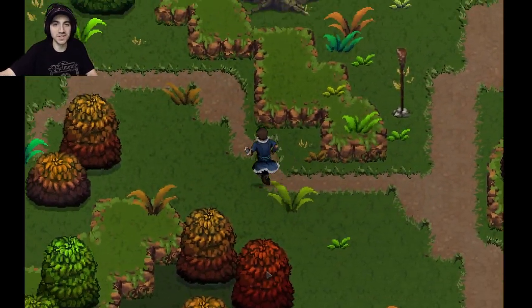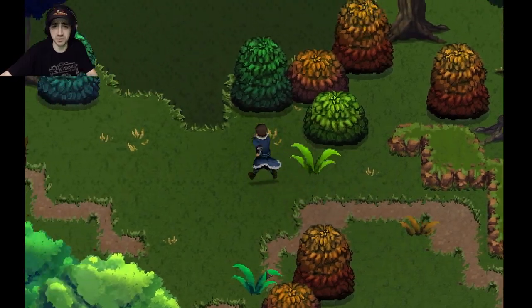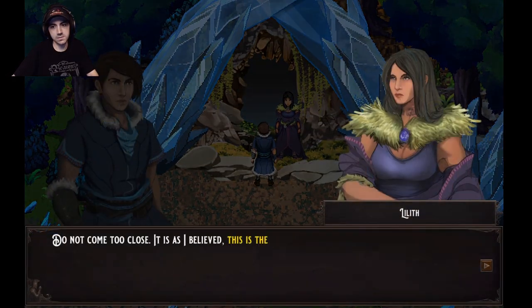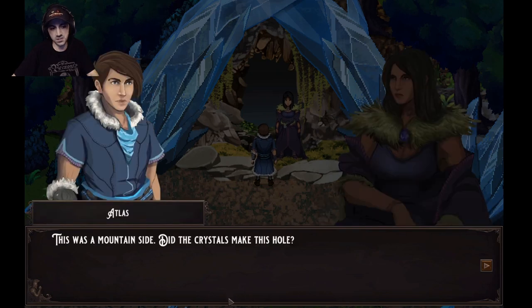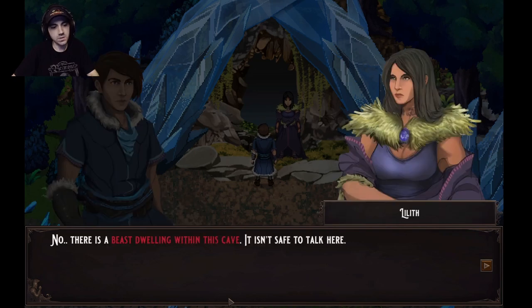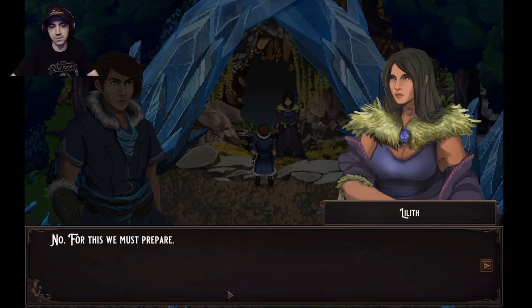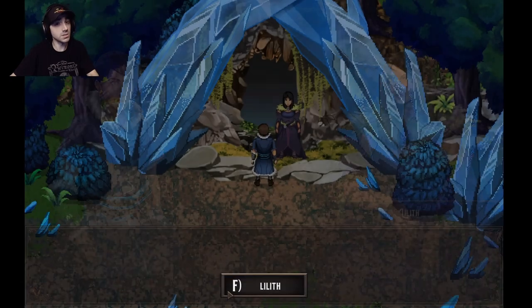Moving further into the prelude without spoiling too much — there's our girl Lilith. 'This is the source — this was a mountainside. Did the crystals make this hole?' 'No, there was a beast dwelling within this cave. It isn't safe to talk here. Meet me at the cabin — I'll explain.' We just got here — shouldn't we at least try? 'No — for this we must prepare.'